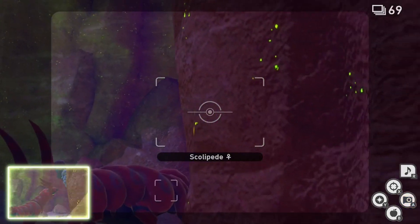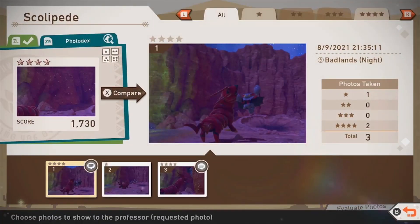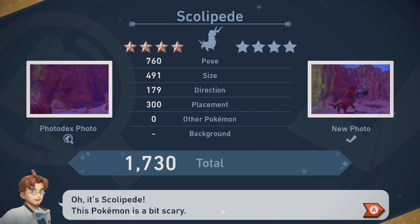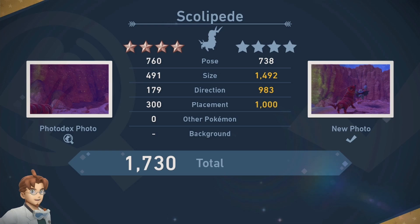As a reward for clearing the Gassy Swamp Battle request, you will earn yourself Effect 8 — another collectible you can use to spice up your photos in the editing tab. And that's really all that there is to clearing the Gassy Swamp Battle Lentoc request here in the new Pokémon Snap DLC.